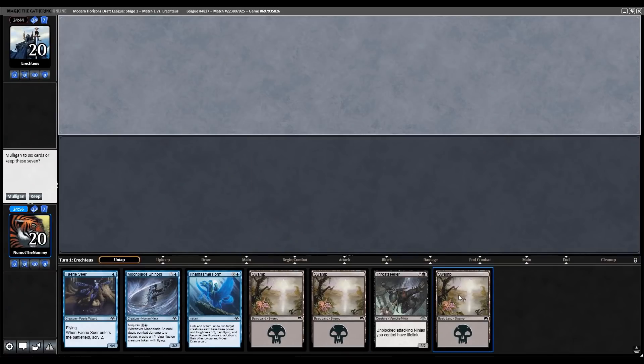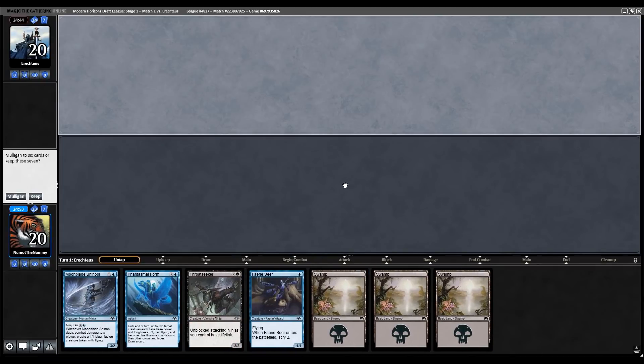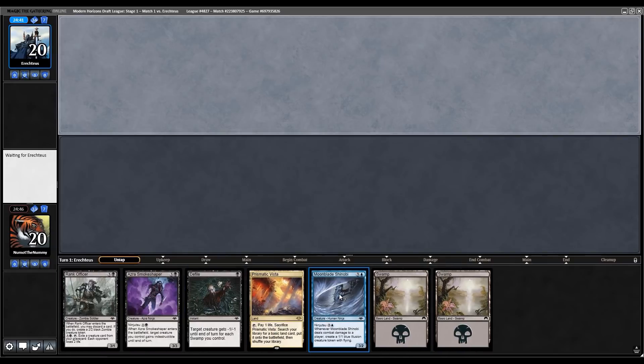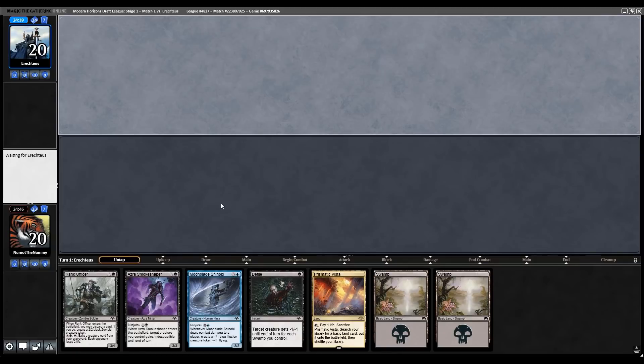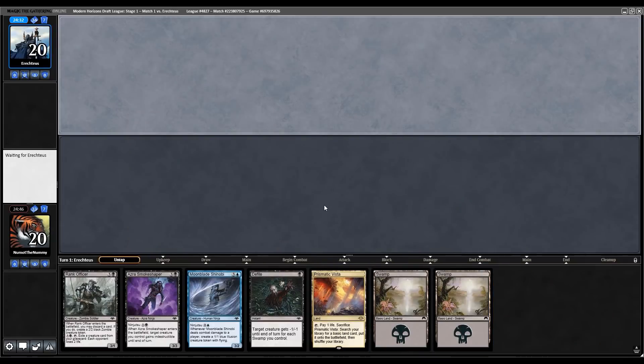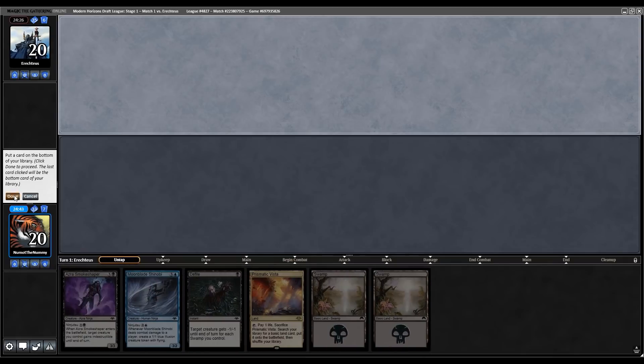Here's round 1 of this Modern Horizons draft. We are on the draw, missing one island. Snap keep if we have an island though, because turn 1 Fairy Seer is the best thing you can be doing in this deck. We'll go ahead and ship it down to 6. A fine 6 — I'm not going to go down to 5. The only issue with this hand is that I don't have any creature on turn 1, 2, or even 3 to enable the Ninjutsu — rather the Shinobi — but it's kind of hard to go down any further.